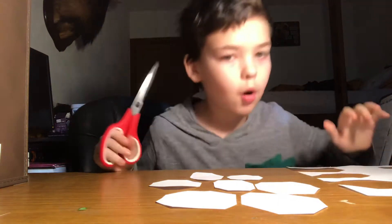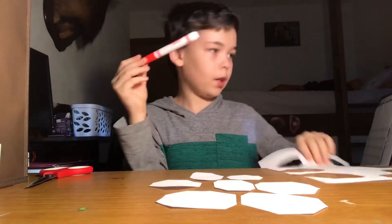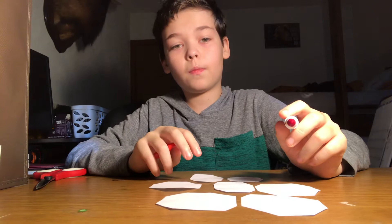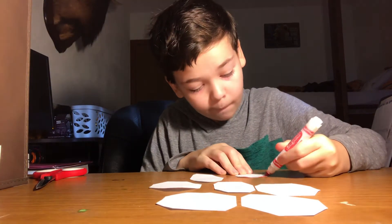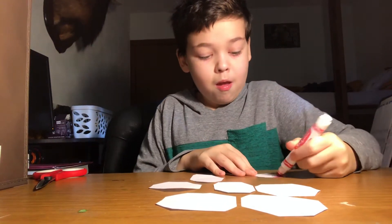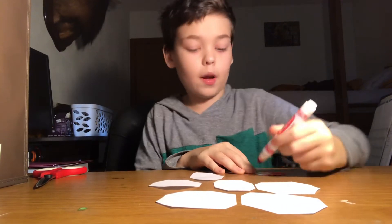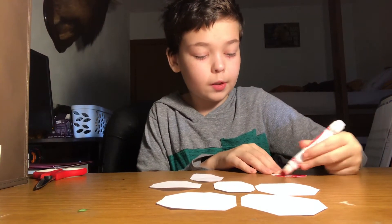Once you've cut out all of the hexagons — all seven of them — you don't need the scissors anymore. You're going to need a marker. What you're going to need to do is color one side of each hexagon red. We're going to have to think of something for the outfits because that'll be hard. I think we'll just have to go with shirt color and not have the same shirt or anything.